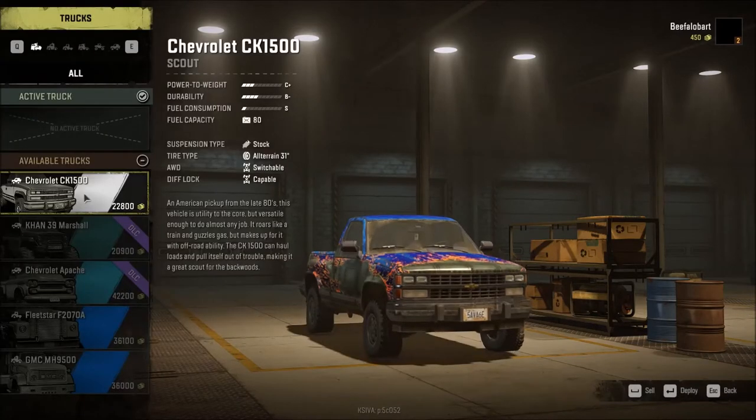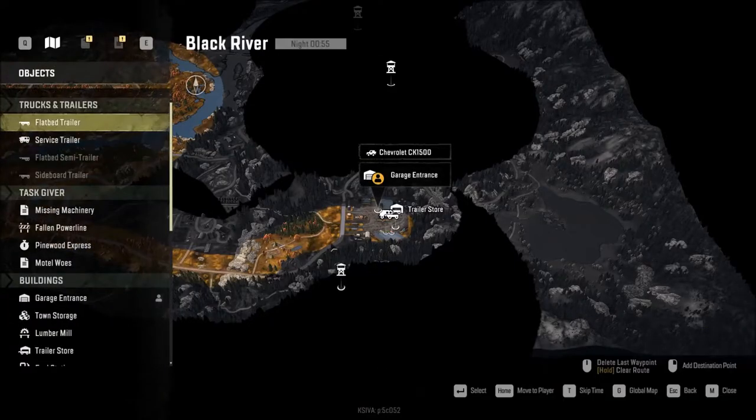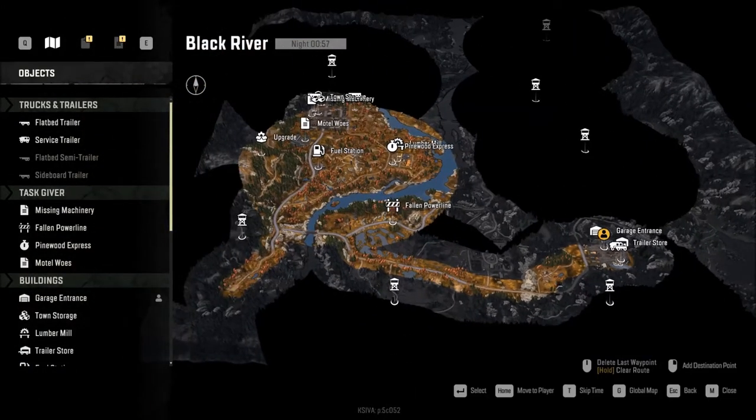One thing I want to do is go to my truck storage. We've already got our CK1500 deployed, we've got everything else retained in our garage. We're going to look at our local map, and the next big tip you really need to take into consideration is to go ahead and take a scout truck, run around, and get all of your watchtowers and upgrades.